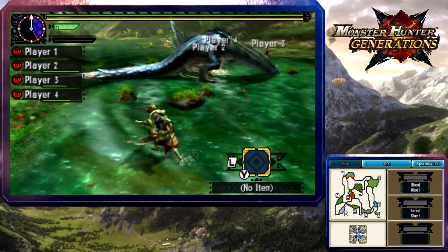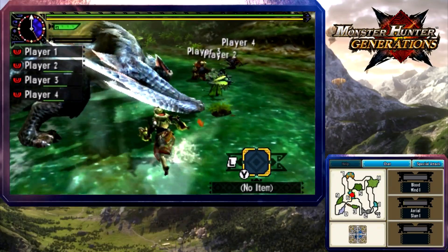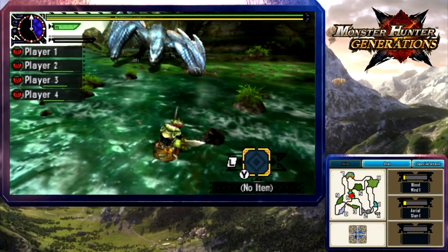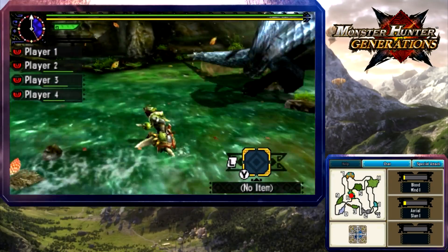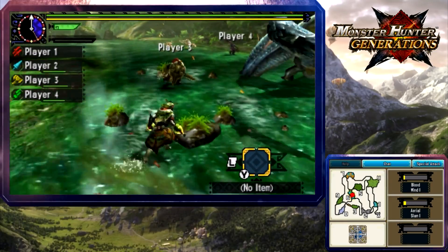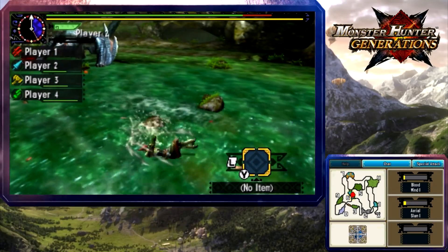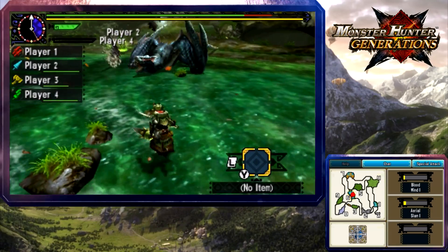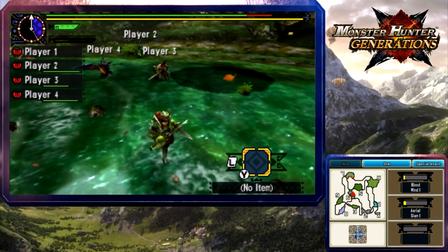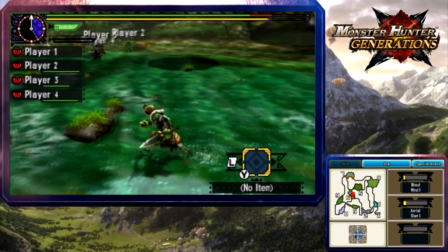This thing has a deadly tail so I probably shouldn't be engaging it from behind. Its wings are like shields - that just cuts the number of spots. It has parts that are really armored. Remember you need like white sharpness to get through half of it. Oh it hits like a truck too.